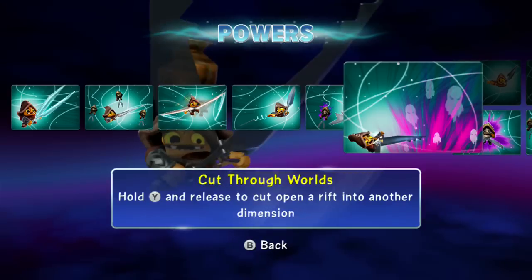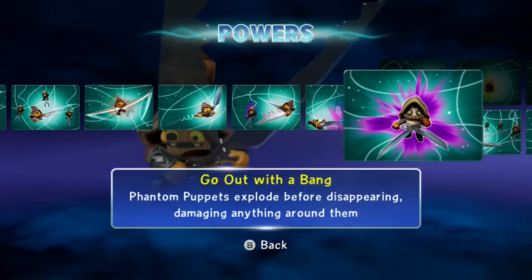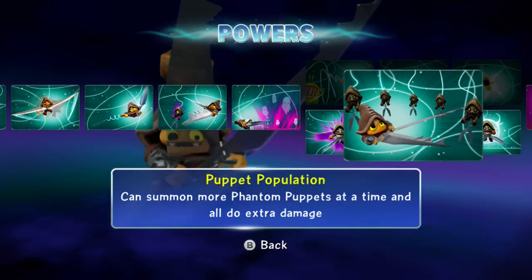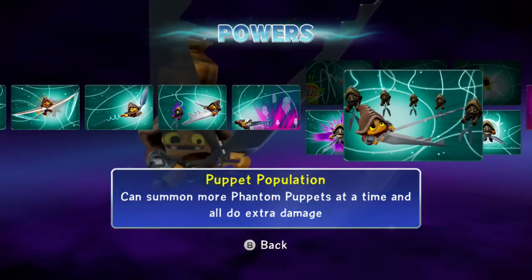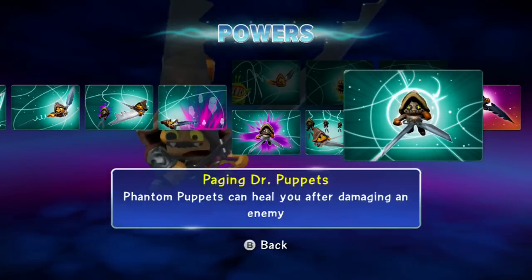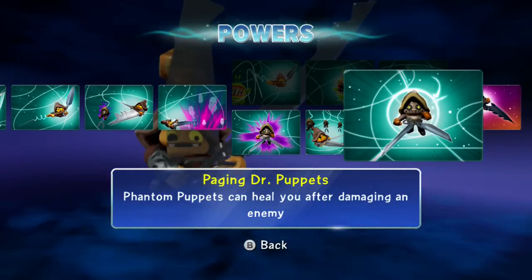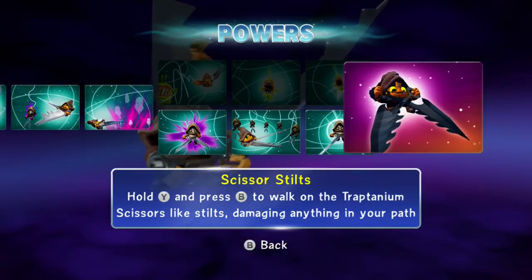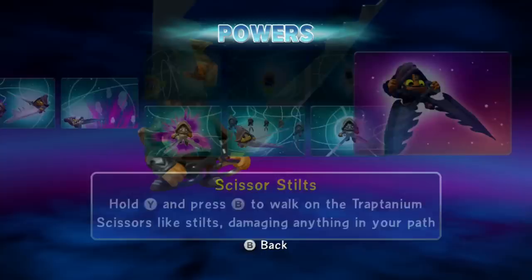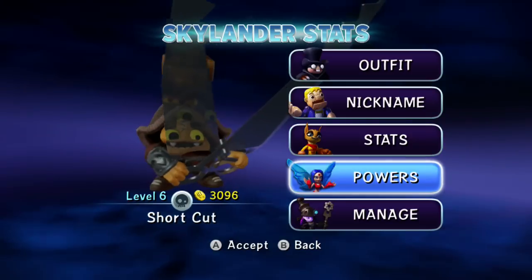The path I chose this time was the Puppet Master — the bottom one. So much better. We've got: Go Out with a Bang — Phantom Puppets explode before disappearing, damaging anything around them. Puppet Population — can summon more Phantom Puppets at a time and do extra damage. Paging Doctor Puppets — Phantom Puppets can heal you after damaging an enemy. And finally the Soul Gem, Scissors Stilts — hold Y and press B to walk on the Treptanium Scissors like stilts, damaging anything in your path. Now that I understand how to use the Soul Gem better, it does a lot more damage. Thanks to all the commenters on the last path guide for helping me realize that.